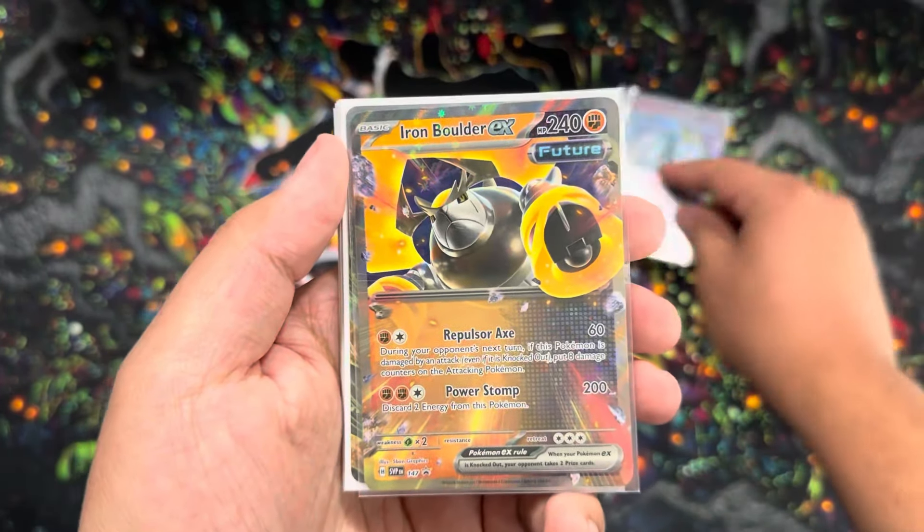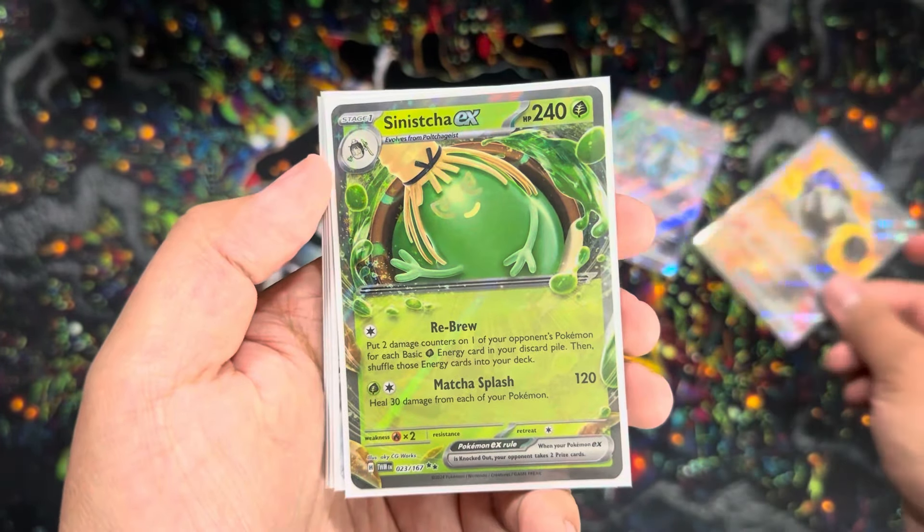Alright guys, these were the hits for today. We got the Iron Crown EX Black Star promo, Iron Boulder EX Black Star promo, Sinistcha EX, Charizard EX, a Reboot Pod A-spec, a Larry full art, and my personal favorite - the Lechonk IR. Appreciate you watching, feel free to check out my other content, and I'll catch you in the next one. Peace!